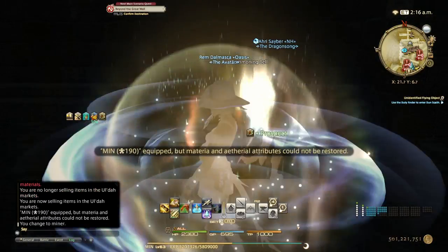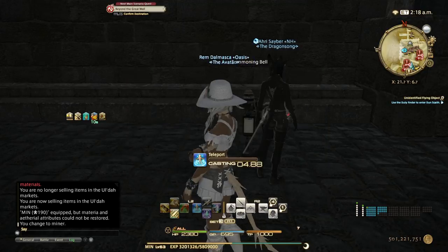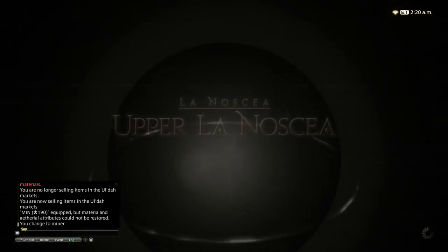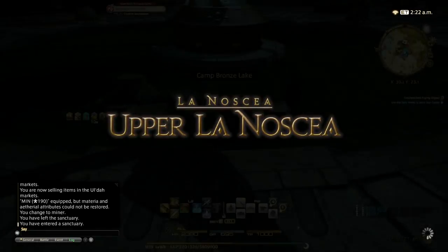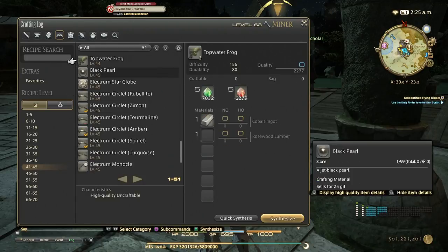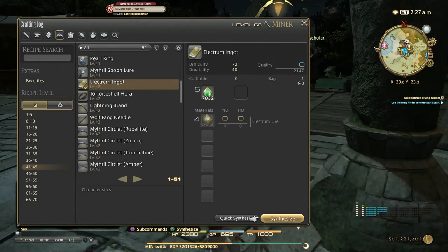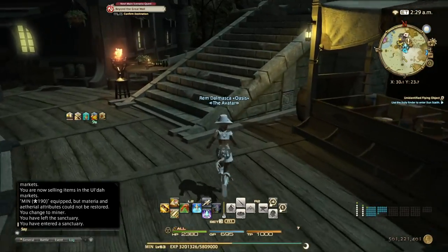The next step requires you to have a miner. Let's go to Upper La Noscea, Camp Bronze Lake. The first material we're going to be desynthing is the electrum ring of crafting, and that needs electrum ingots and basilisk whetstone. For the electrum ingots, let me show you the recipes — electrum ingots need electrum ore, which can be mined here at Camp Bronze Lake.